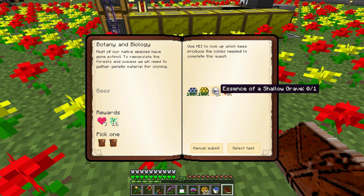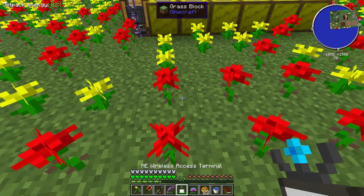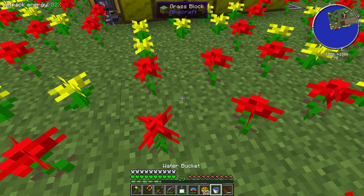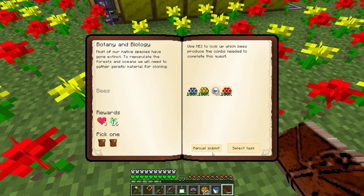Essence of the shallow grave — this is the one that kind of threw me. You have to go through a whole new chain of bees; basically going through all the magic bees to get to this point. I finally did that, got to the certus comb, thought we were good, then realized we had to do all the magic bees too. Energetic comb — yeah, a stack of those two, submit that.